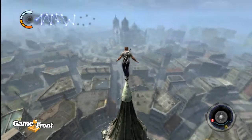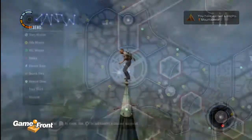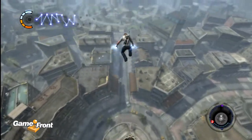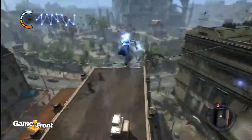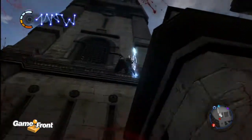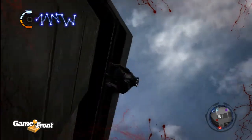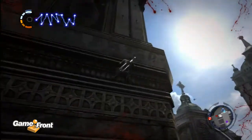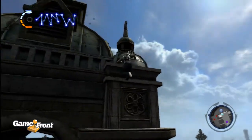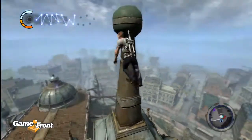I get the trophy right here because this is the last one that I visited, but if you didn't get the trophy yet, you'll see your next destination off in the distance. It's the large cathedral over where Bertrand was making his speech earlier in the game. Head on over there and get on top of one of the two large towers.